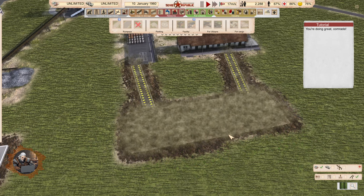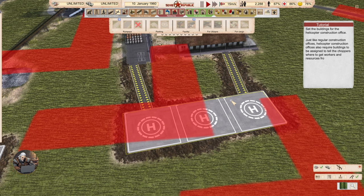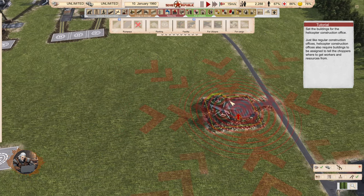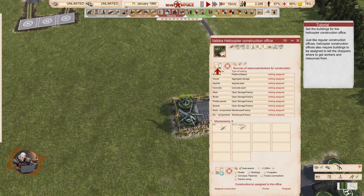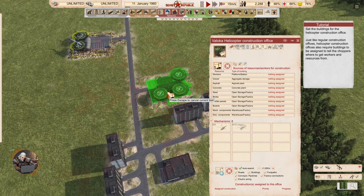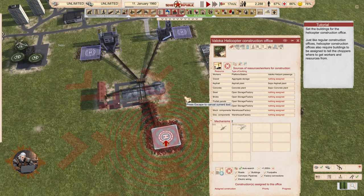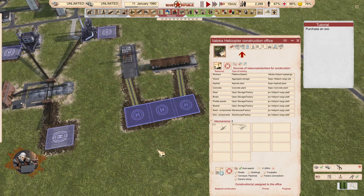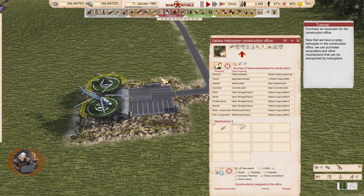It was a very big problem a few years ago before they added all of this — how to construct things that are far away. Set the buildings for the helicopter construction office. Just like regular construction offices, helicopter construction offices also require buildings to be assigned to tell the choppers where to get workers and resources from. That's the people, concrete, asphalt, gravel, and everything else.